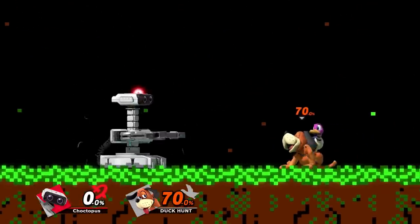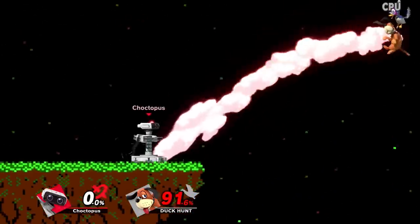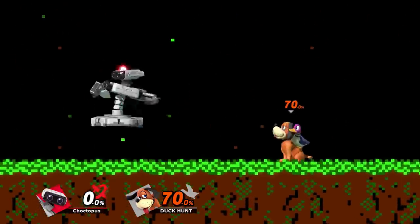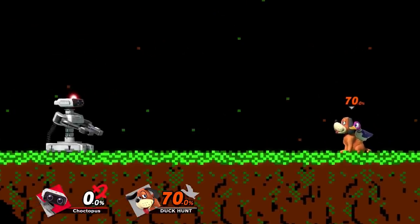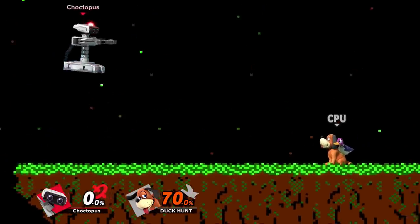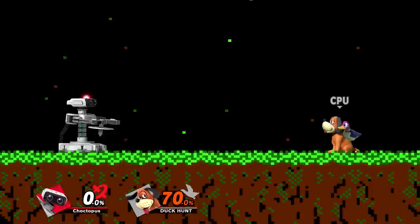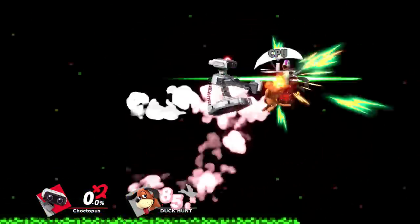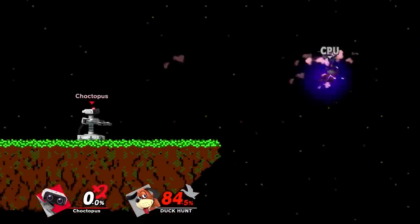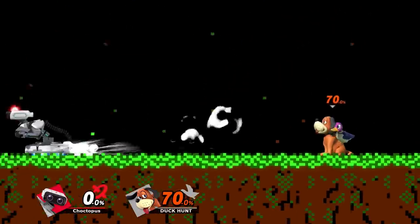Next up we have ROB's side B — his arm rotor, where he does a spinning attack and knocks you away. The attack can be extended by mashing B, and you can change its direction with the control stick. It gives ROB a little hover if used in the air. This is one of ROB's best kill options — if not his best — because it has a long-lasting hitbox, it kills early, and it's great off stage. It's even great as a combo finisher: even if the combo isn't true, if you can land the last hit at high percent it's an easy kill. It's also great for ledge guarding and will reflect incoming projectiles if they hit you while you're using it.